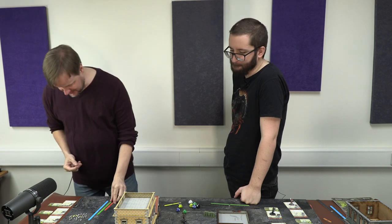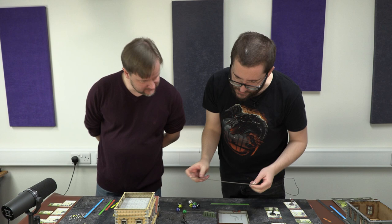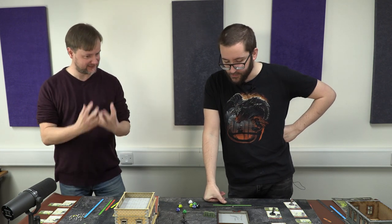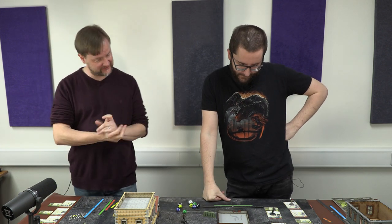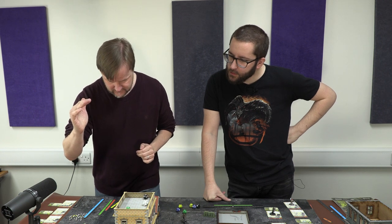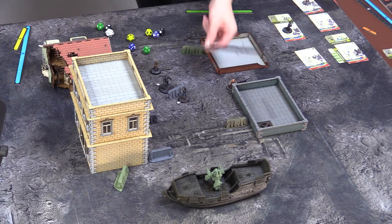Nora is struggling with only three health left. Ben decides to move her and fire at the raider crowd — Dogmeat and the raider outlaw — accepting the risk of hitting Dogmeat. With the 10mm pistol at short range, he gets a black and green dice. He rolls an eight — a miss. Nothing happens.